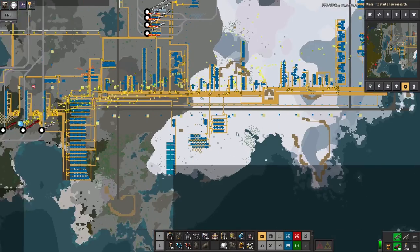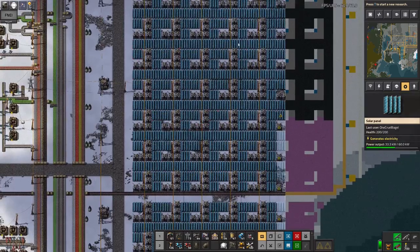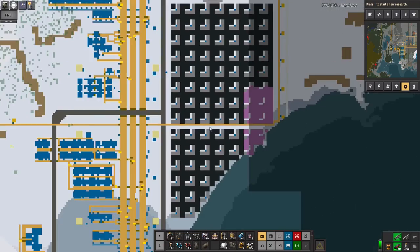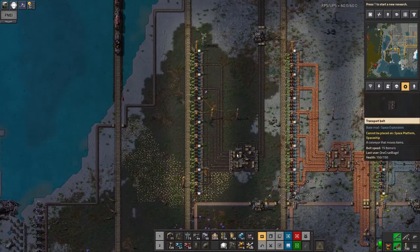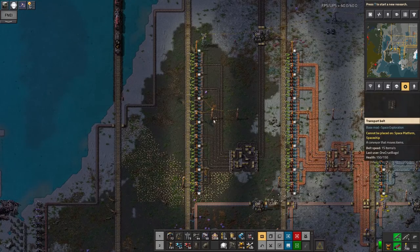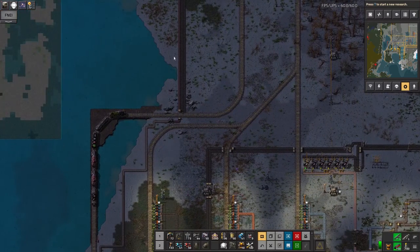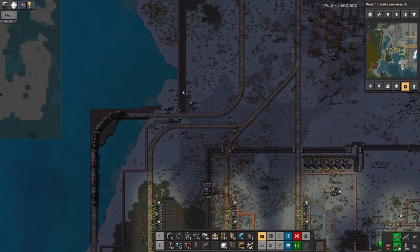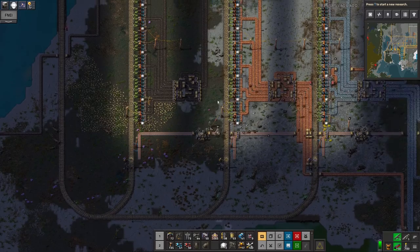Eventually my entire base went dark. So in an attempt to stop it going completely dark again I've added in this array of solar over here, just to tide it over and keep it running if there's another crisis like that. I've also put in this coal station as my fix to get the factory up and running again - drop in a coal station and a coal mine. Then I had to reroute these belts a bit, which is why there's a gap here and it's no longer feeding in from the original mine.